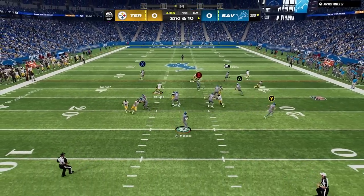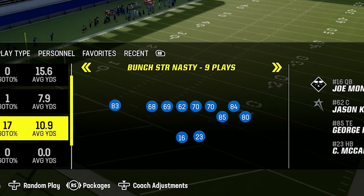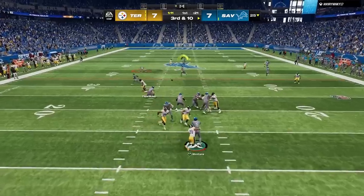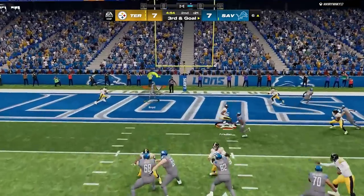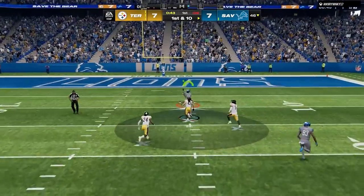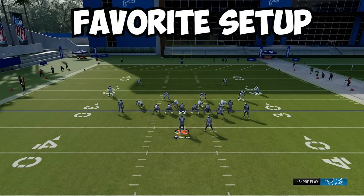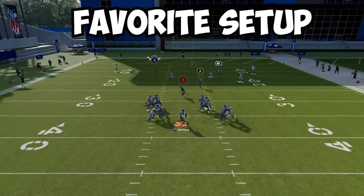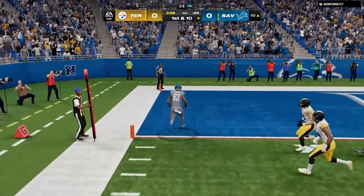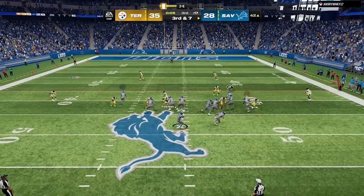We've talked a lot about coverage on defense and blitzes are coming up later, but first here's how to cook man coverage out of Wide Trail in the Gun Bunch Strong Nasty formation, which is brand new this year. This does a great job of obliterating man coverage and is pretty solid against zone as well. It gives tons of options to attack underneath, the middle of the field, and deep down the sideline. My favorite setup is to block the halfback and streak the middle wide receiver, which gives options all over the field and picks up blitzes well. This formation also offers an RPO Read Bubble, which can hit against heavy blitzes for cheap yardage against many defensive styles.